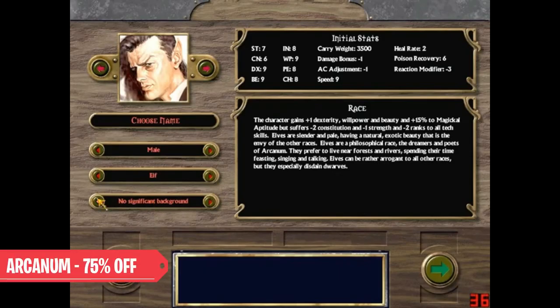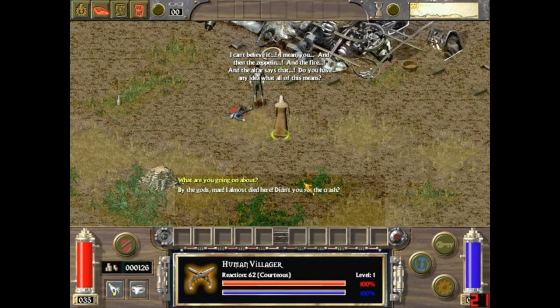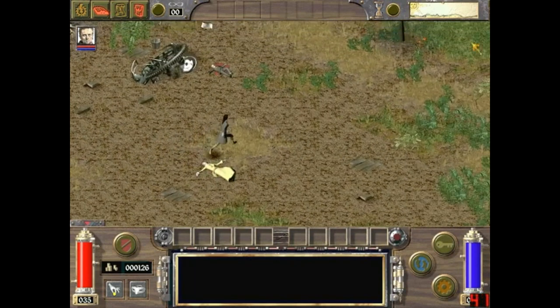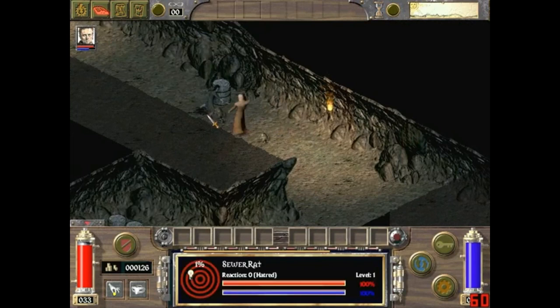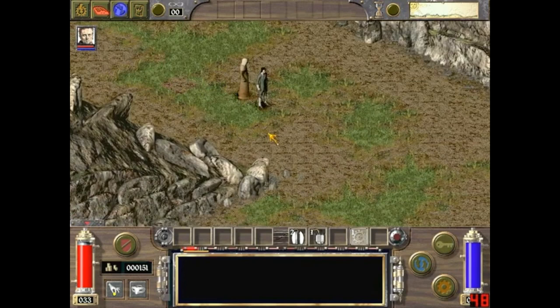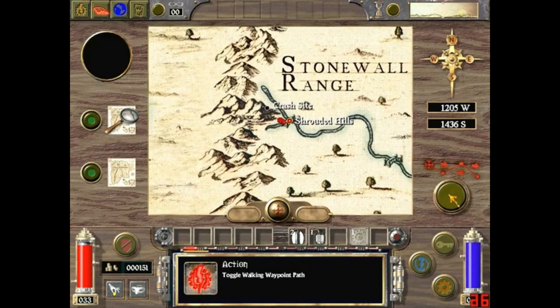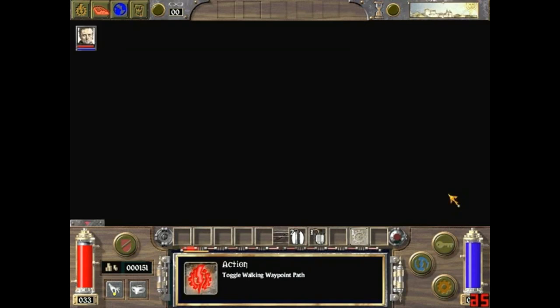Finally, for lovers of isometric RPGs, let's take a step back into the past with Arcanum of Steamworks and Magick Obscura. In a world where magic is mixed with technology, the player will have to face more than 30 hours of gameplay exploring the lands of Arcanum, with a turn-based combat system and a classless character system. Do yourself a favor and get it for just 1 euro and 50.